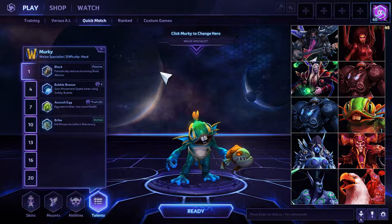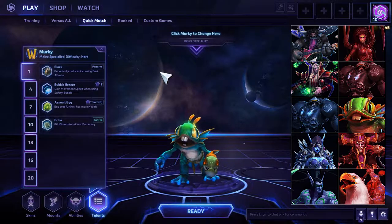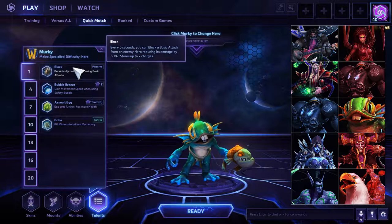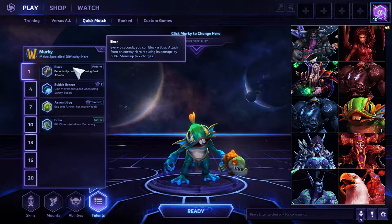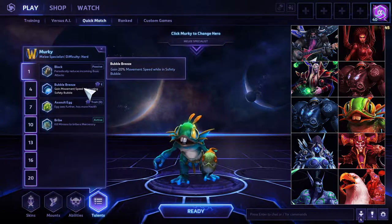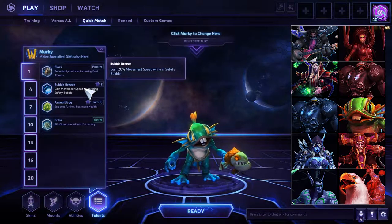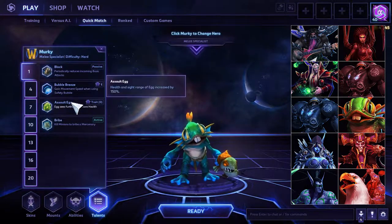I love his level one talents because they're all very utilitarian depending on what you're facing. The only core talents for puffer fish I believe are at 7, 13, and 16, which kind of makes this an end-game build. Block: if you're facing a very strong auto attacker in your lane, this keeps you safe. Bribe lets you push your lane faster. Bubble Breeze is an option if you want to body block — I've faced a Murky that consistently body-blocked me when I was playing Malfurion; it makes for a stronger escape and lets you body block people on the way.